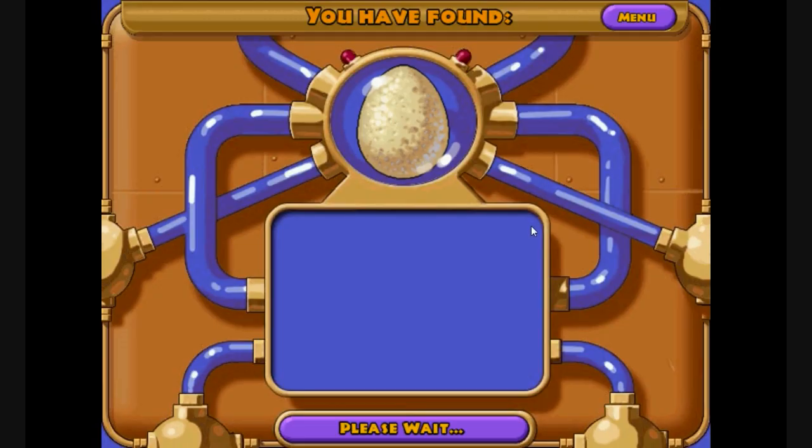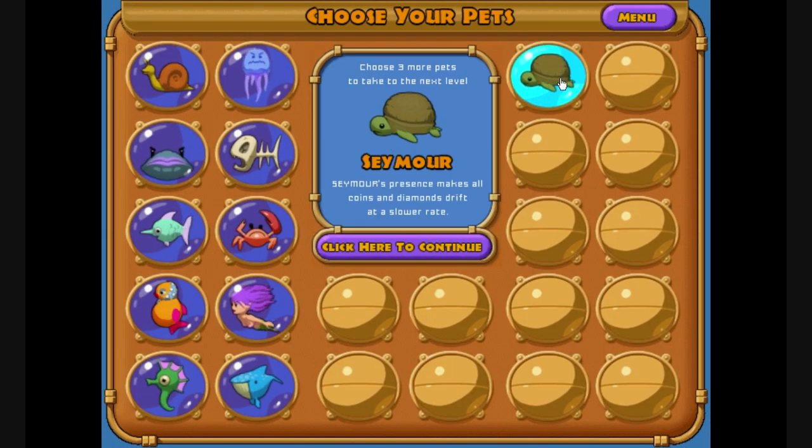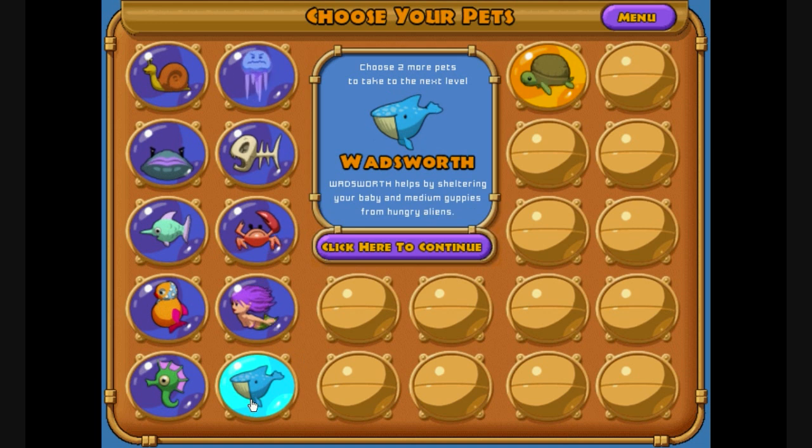It's going yellow so I'll just let him eat some food. We're done. Here we have Seymour the turtle. Seymour's presence makes all coins and diamonds drift at a slower rate — a rather useful pet actually when combined with Stinky. He's especially good because not only do they fall slower but they hang around at the bottom of the tank for a lot longer, so Stinky can just sort of sweep along and pick them all up. He's the pet I was referring to when I said Stinky is better when combined with others. Enough of Wadsworth.